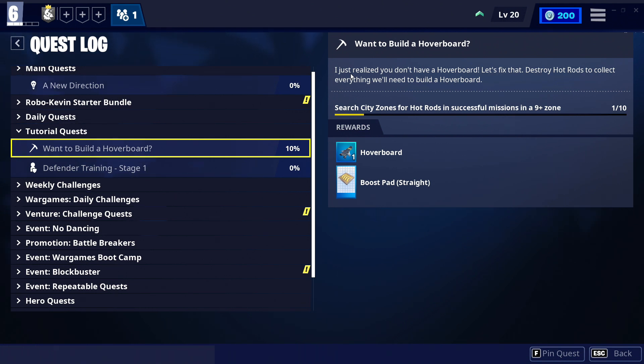You don't have a hoverboard — let's fix that. You need to destroy hot rods to collect everything needed to build a hoverboard. Those hot rods will be found inside cars and mostly vehicles. So you need to search city zones for hot rods in successful missions in a nine-plus zone. The rewards are the hoverboard and a boost pad, but the hoverboard is the most important thing we need to get.